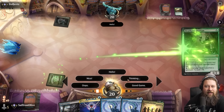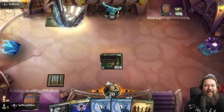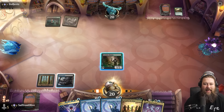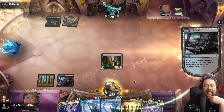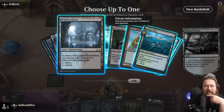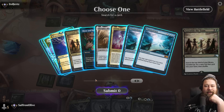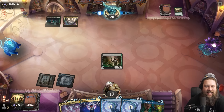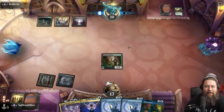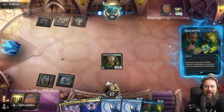We grab a Watery Grave and tutor — one third of a tutor, Assemble the Team. We see the Show and Tell in the options. We take it. Omniscience is our favorite Show and Tell target — the one that lets us fully combo off — but a turn-three Atraxa off Show and Tell is not bad at all. We're a little scared of what our opponent is up to. They also have an Atraxa! They're trying to play a Natural Order Show and Tell deck. The bad news for them: they can't make us die this turn. Meanwhile, our hand has Show and Tell, Omniscience, Emrakul, and Akroma's Memorial — we literally just win.